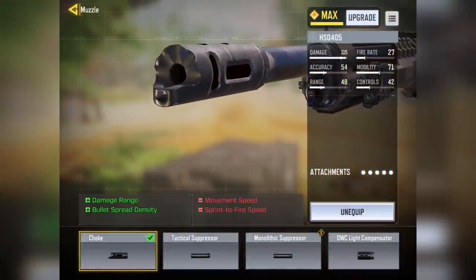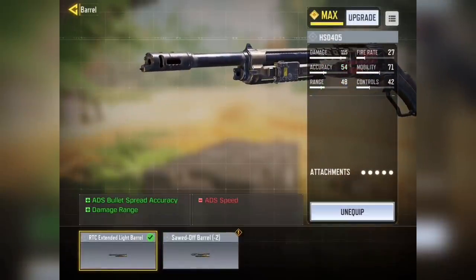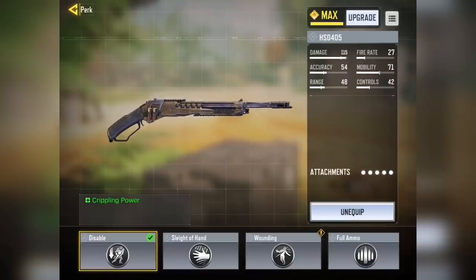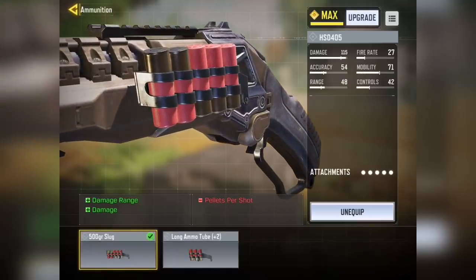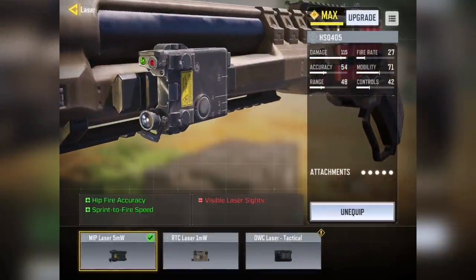For the shotgun build, I went with a choke as the muzzle, then the RTC Extended Light Barrel — both give you more range and accuracy. Next, the Disable perk, which slows down your enemy after you hit them, making it easier to follow up since missing shots isn't an option. For ammunition, the 500gr Slug gives a huge damage boost and a bit of range. Finally, for a bit more hipfire accuracy, I picked the MIP Laser 5mW. If you use the shotgun with ADS, go with the OWC Laser Tactical, but I mostly use it with hipfire.